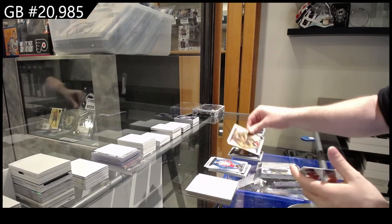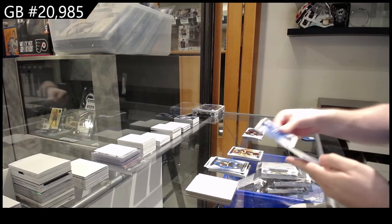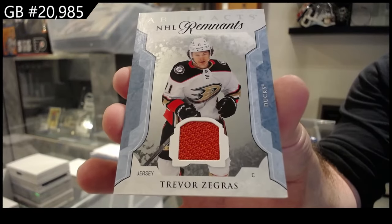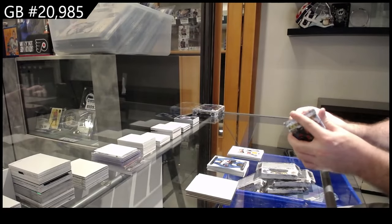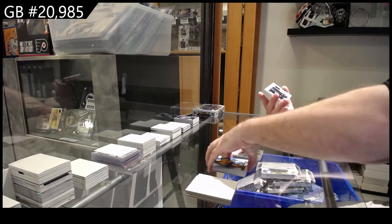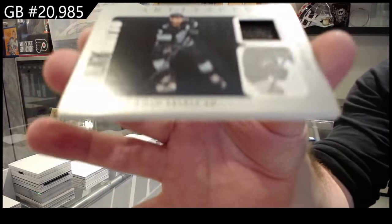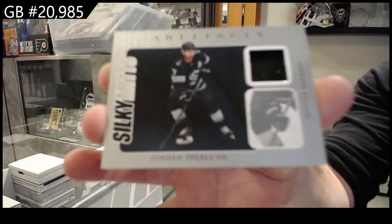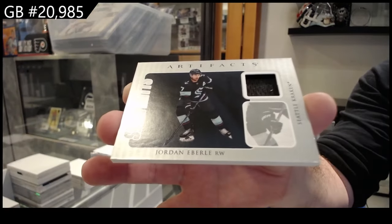We've got for the Coyotes the $1.99 Schmaltz. Vancouver for $4.99 — Quinn Hughes. Remnant's jersey Trevor Zegris — Anaheim Ducks, Zegris. And for the Seattle Kraken, Silky Mitz — Jordan Eberle. Silky Mitz, that's cool — a piece of his glove.